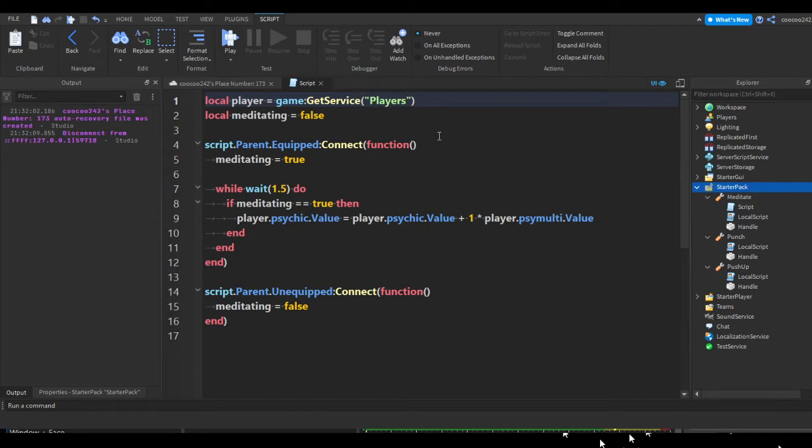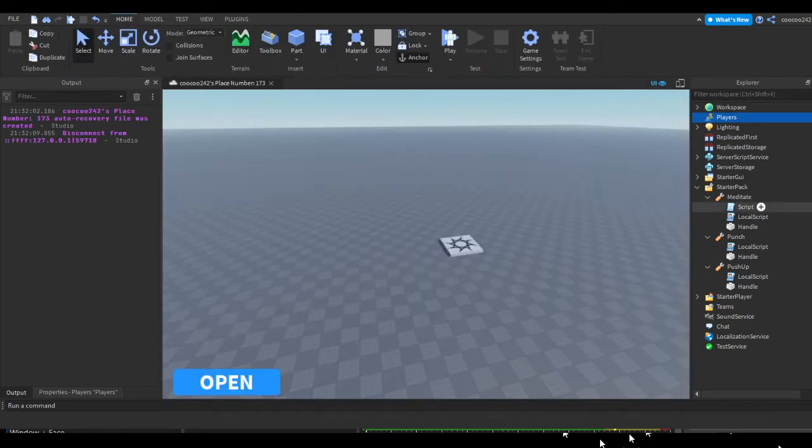We're going to get the Players service. Inside Players we want to find the specific player using the tool, so we do WaitForChild and then script.Parent.Parent.Parent.Name. This is waiting for a child named the player's name, which should be inside the Players service — the same as the Players service explorer. Now that this script is finished we can remove the local script.